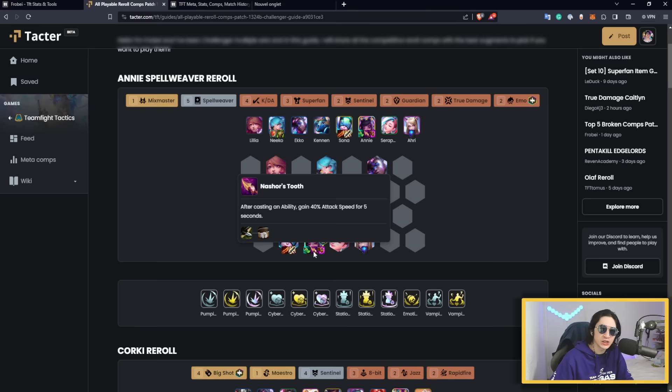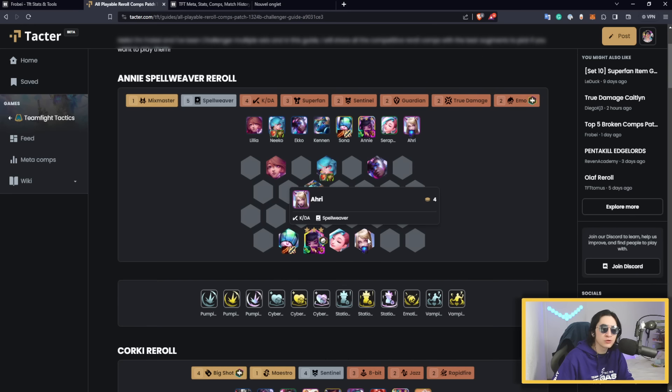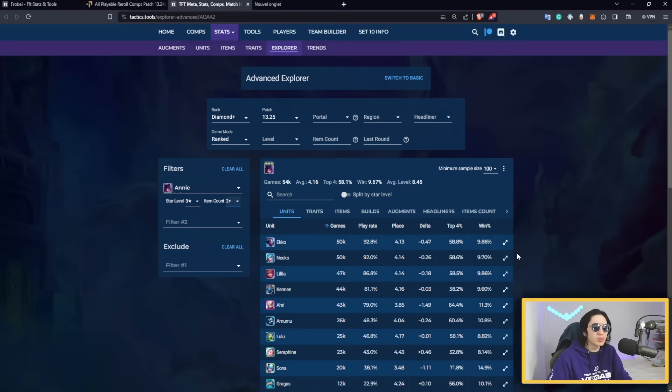For items, you want to prioritize Shojin and Nashor's Tooth — those are the two best items for Annie — and then the Jewel Gauntlet from Superfan. Once you have those two items, stuff Nico for a strong frontline. It's very important your frontline lasts long. After that, you start putting a third item on a secondary unit — usually Ari, because you find her faster than Seraphine, though Seraphine is actually great if you get her.